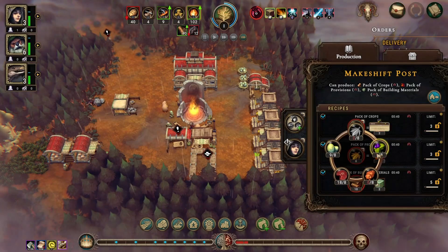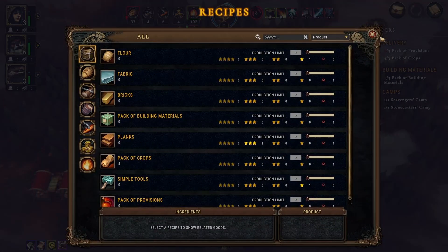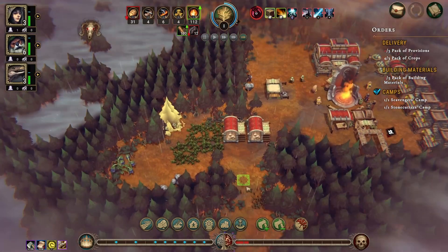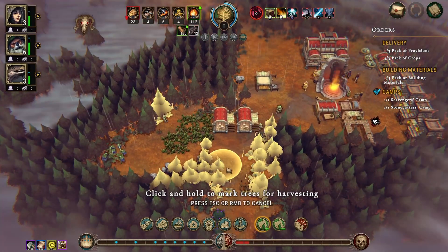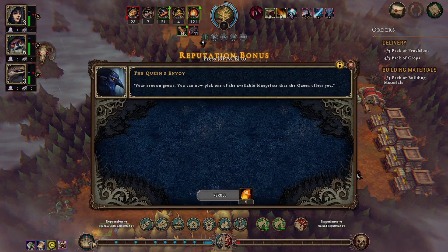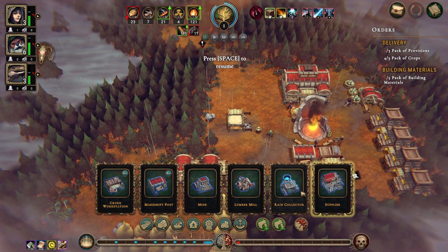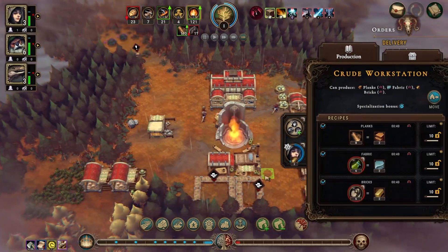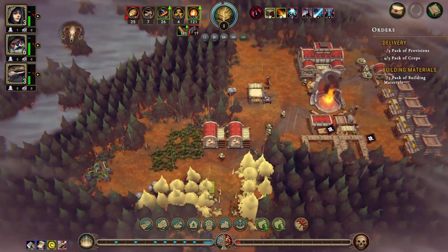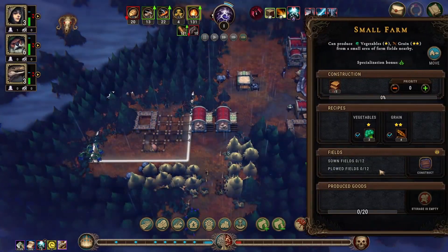We've got enough pack crops — provision crops. What does the first one give us? That gives us herbs per minute. We've now got enough impatience that dropping that off isn't a waste. Supplier, carpenter, furnace. Prioritize resources. Put a farm there — that farm will grow both grain and veg in due course. Once that's built you can stop making planks there as well.